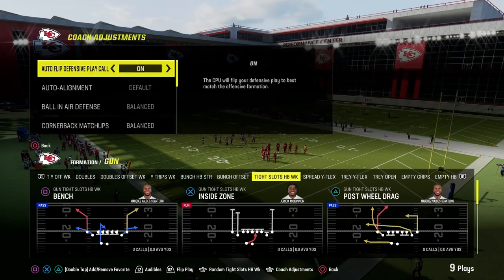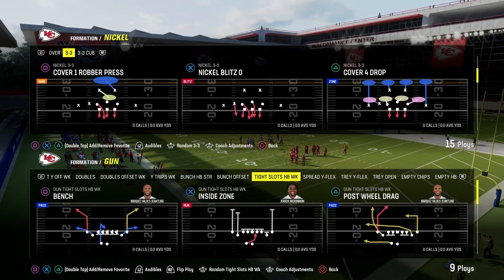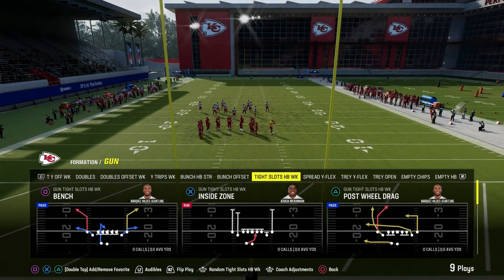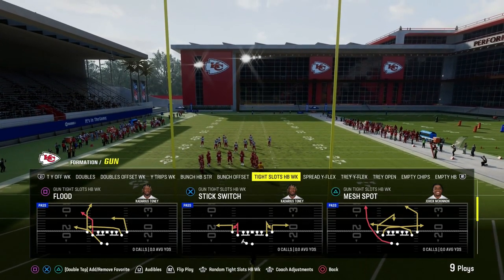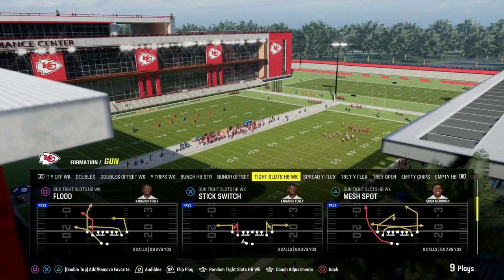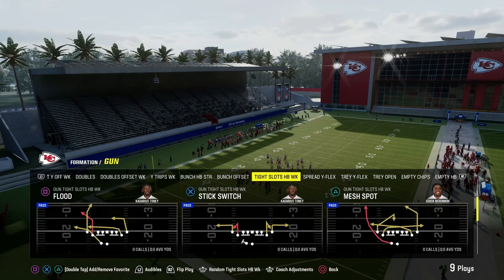I've got literally every coverage in the game — multiple variations of these coverages, zone drops, all kinds of stuff that we can do to break this down. But I just dropped this offensive e-book for the Patreon members at patreon.com slash Cody Ballard. The link is in the description, and you can get it for just $10. It gets you access to all of the e-books, and we're dropping 15 e-books in the first week of Madden 24.